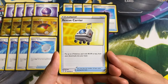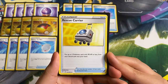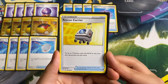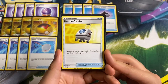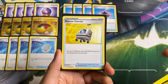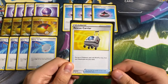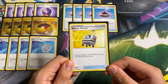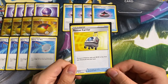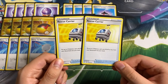Next up we have a card you don't see too often: Rescue Carrier — put up to two Pokémon each with 90 HP or less from your discard pile into your hand. This is really good late game when you have a lot of Basic or 90 HP or less Pokémon in your discard pile. You can play this and it becomes a plus-two Rapid Strike cards — targeting the Rapid Strikes — so that becomes 80 extra damage. We are playing two copies.